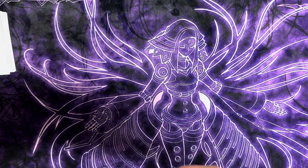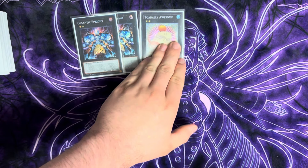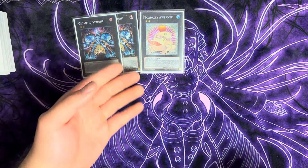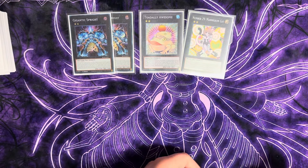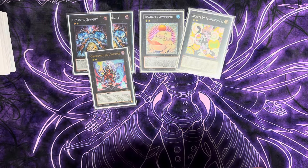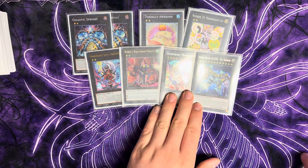Moving on to the extra deck: we're playing double copies of Gigantic Spright, one copy of Toadally Awesome as part of the end board. Having two omni-negates is great since not a lot of decks run that many anymore. You also have a bounce off IP Masquerena going into SP, plus hand traps. We're playing one Mannequin Cat — mostly important for the side deck — one Sweeper, one Downerd Magician, one Number 89 Diablosis, and one Zeus, which is key for OTK lines.